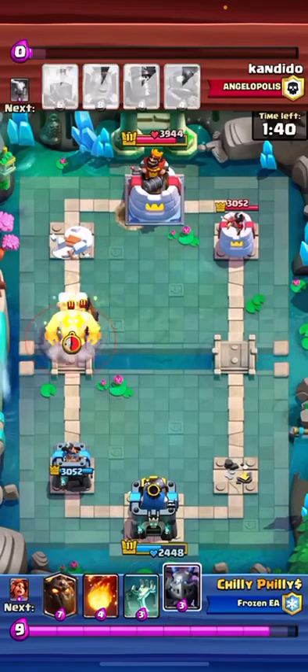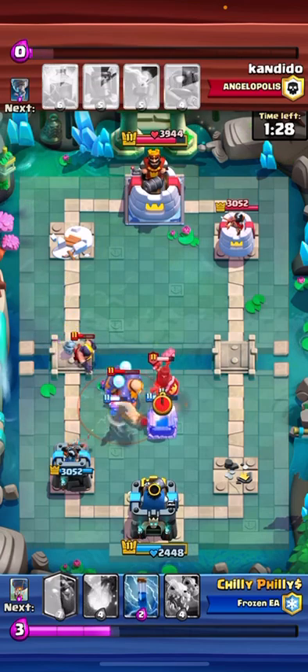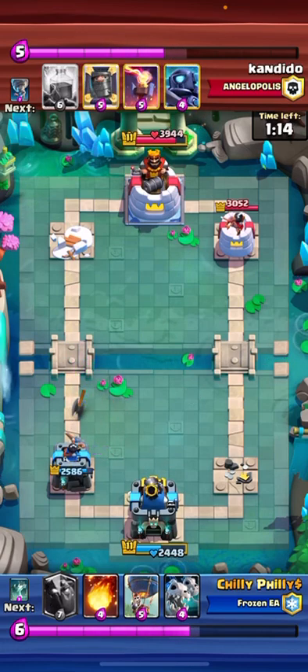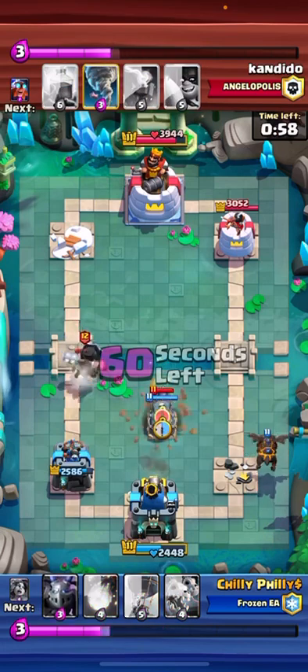But fortunately we do get his tower. I just distracted the Tombstone and we're looking pretty good. He gets an Executioner shot, but that's all good — I'm not worried about that. So heading into double elixir, I set up a Lava in the back and I'll Tombstone right here.